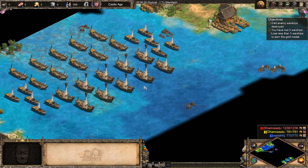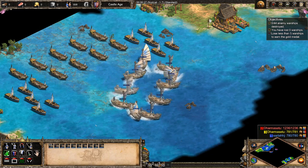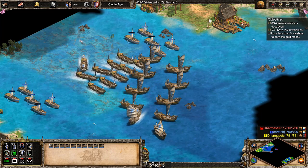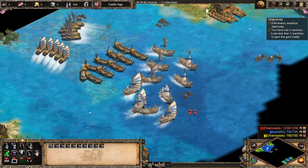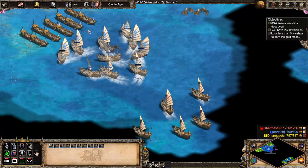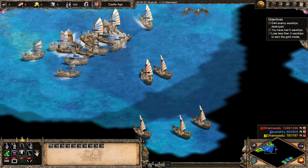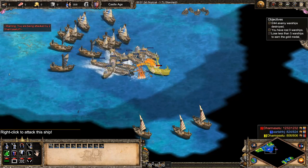I grouped my ships: group one for the galleons, group two for the fire ships. I'll keep them in a tight formation and use the demo ships later. I'm using the stagger formation for the war galleys because I think they'll take less damage and it will allow the fire ships to reach the enemy faster.